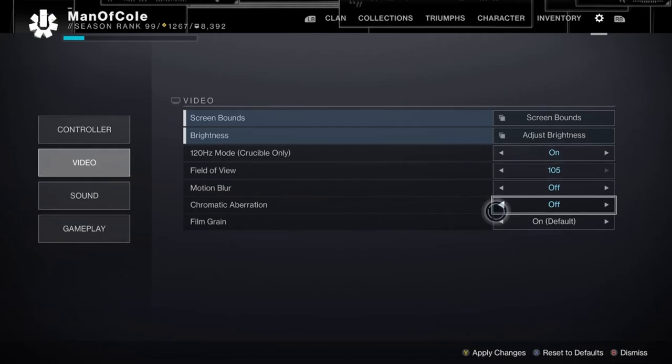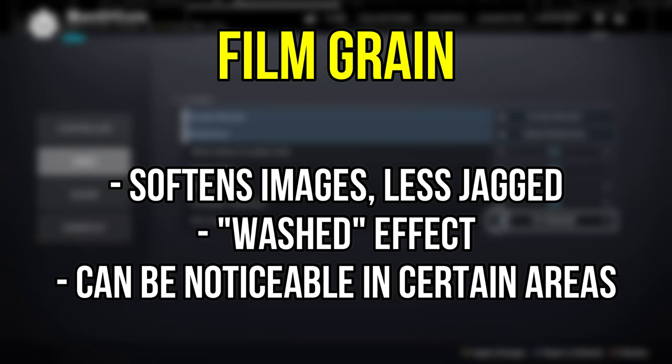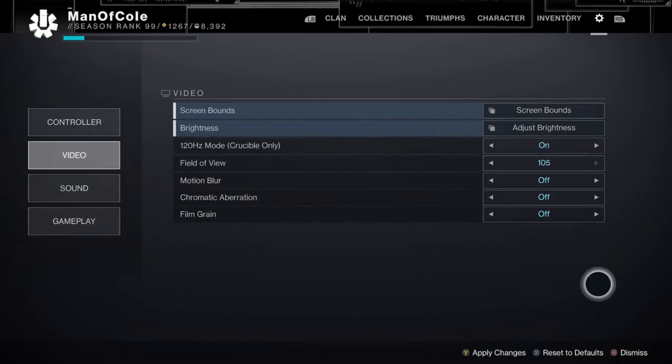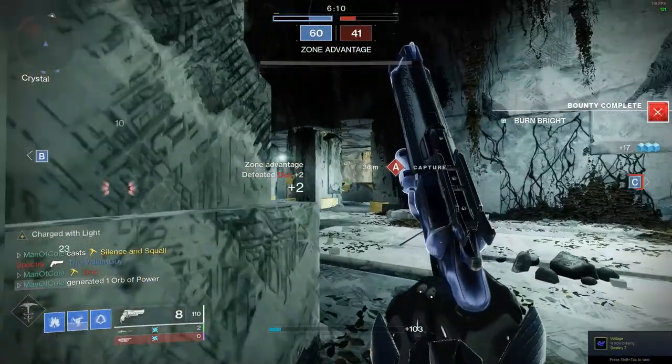Lastly is Film Grain. Film Grain is meant to soften images and make them a little less jagged, which often gives them a kind of washed-out effect. If you loaded into Destiny 2 on one of the next-gen consoles and instantly noticed that it looked different — like something just wasn't right, or the colors and shapes seemed a bit off — that's likely due to Film Grain. By turning off Film Grain, it should get rid of any of that washed-out effect. My preference is to turn off Film Grain, and that covers all the big graphic changes that came with the recent next-gen update.